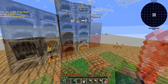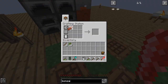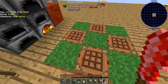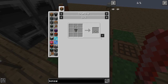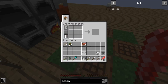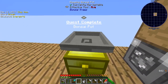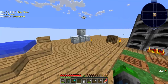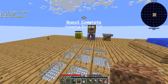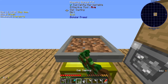We're going to let that smelt up and we're going to make our first bonsai plant. We have enough now to make one of these. We made the bonsai pot and we need to make a hopper for it. The bonsai pot — we go like this and we're going to need some dirt. Place it like so, take a sapling here and boom.